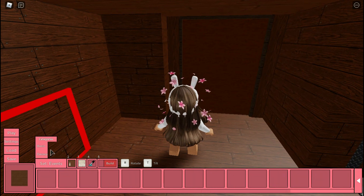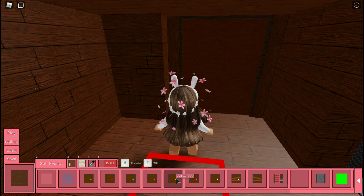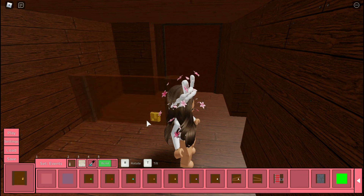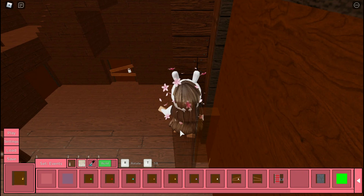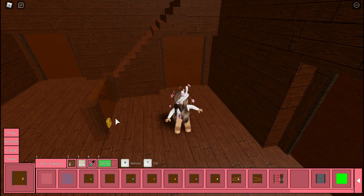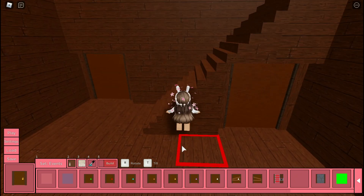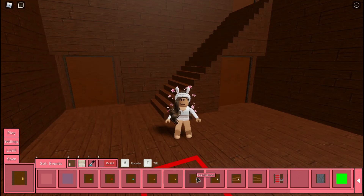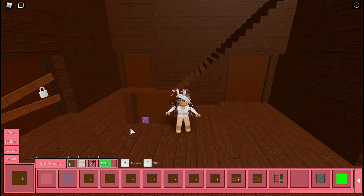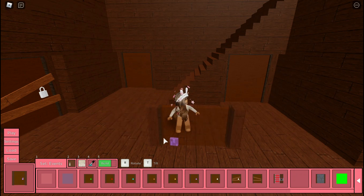If you go to events, this will pop up — and I'm really confused. Why is there even a yellow key door? The yellow key was supposed to be on a locker, not a door. And the purple door — what does that mean? The purple key was supposed to be on a locker too.